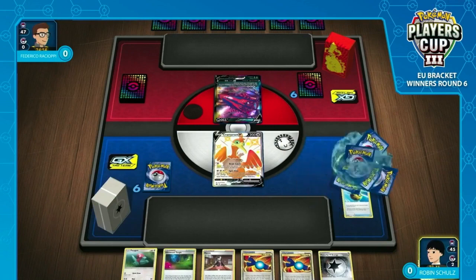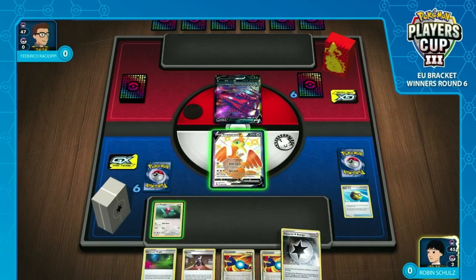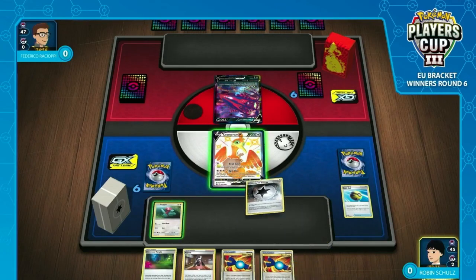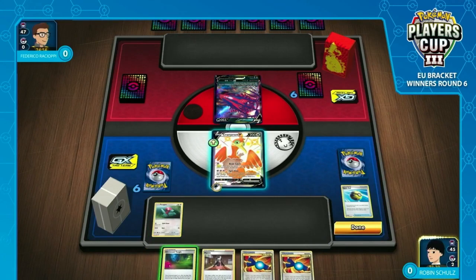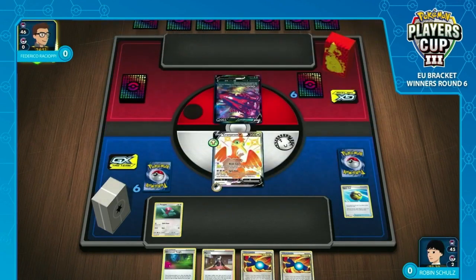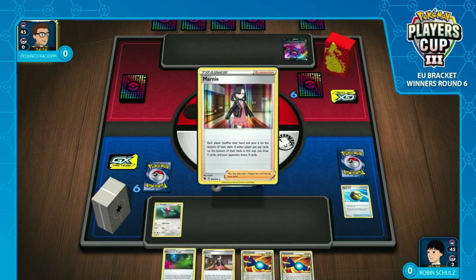That's really the win condition of this Cramorant V-Max archetype. The Cramorant V can also put in a lot of work. It looks like Robin actually did prize a couple of his regular Cramorant Vs, so he's going to have to hope that the two he has access to do a lot of work. A pretty awkward start — he had to get rid of one of his two Glimwood Tangles, and Frederico is actually playing Chaotic Swell, so Robin's hand isn't looking ideal for next turn.